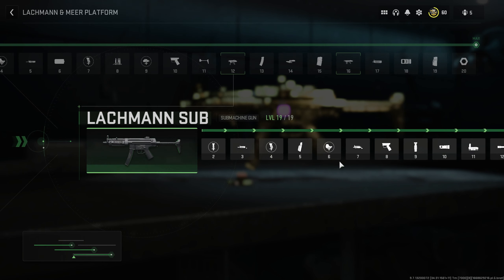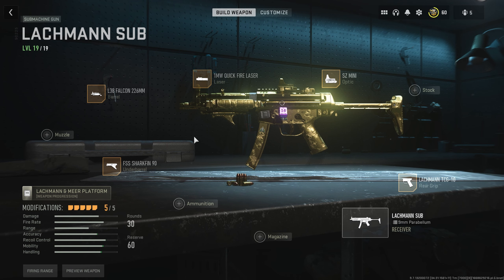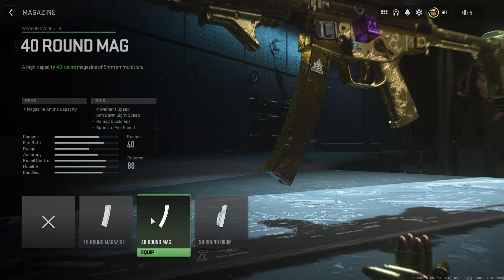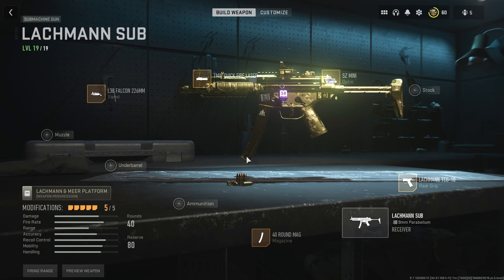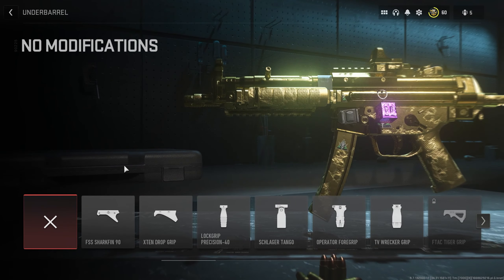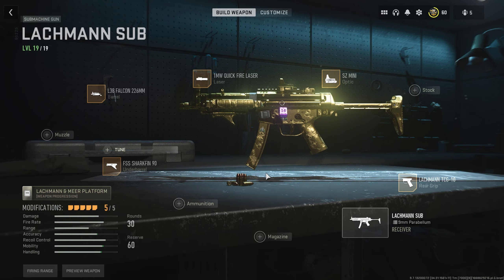At level 13 you get the 9mm hollow point ammo, which I don't find that useful, so we skip that. At level 14 you unlock the 40 round magazine. If you don't feel like 30 rounds is enough — which is what the gun comes with — you can replace the FSS Shark Fin 90 for the 40 round magazine. I feel 30 rounds is more than enough, but if those 10 extra bullets will help you, go for the 40 round magazine at level 14.